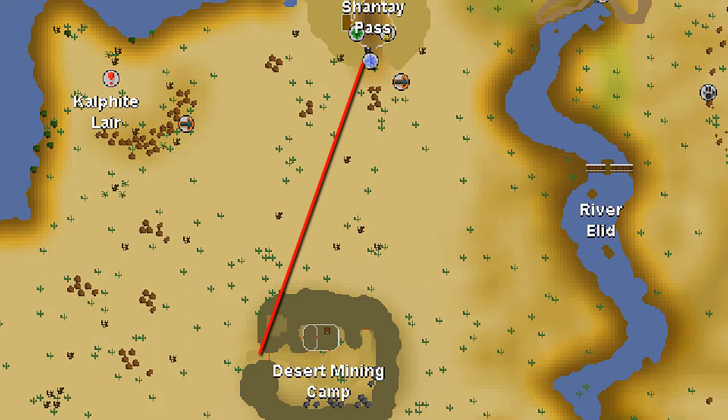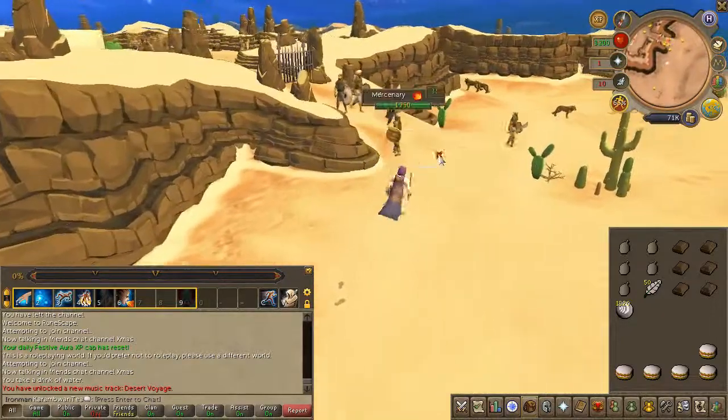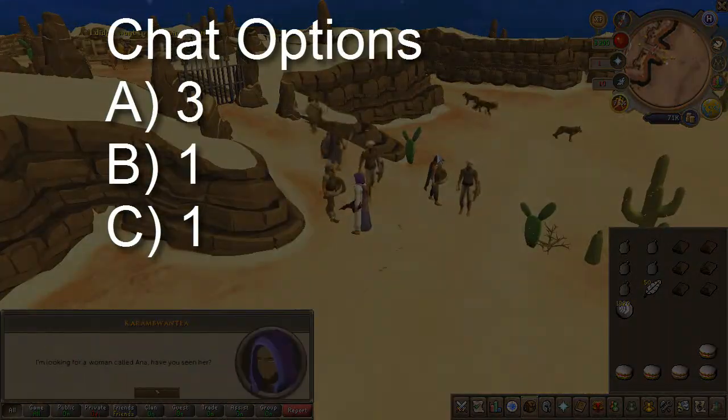Head to the desert mining camp located here on the map. Go ahead and speak to any of the mercenaries there. Chat options are on screen.